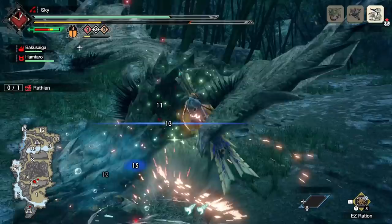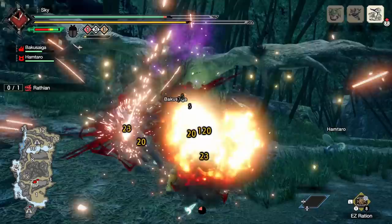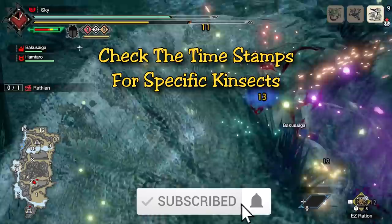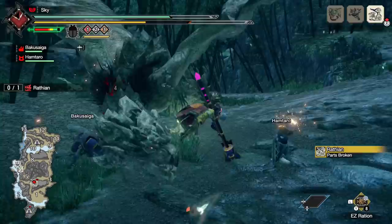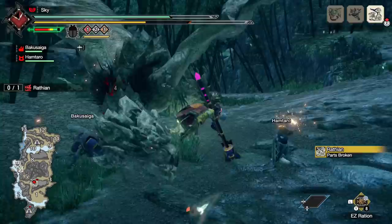I wanted to do a quick rundown of the kinsects in this game since we have a few new ones, and in particular with the switch skills there are a lot of different combinations you can put together. Honestly each one is going to depend on the monster you're going up against, so you might need to switch out your switch skills and kinsects depending on whether you're facing fast monsters, large hitboxes, or tanky monsters.